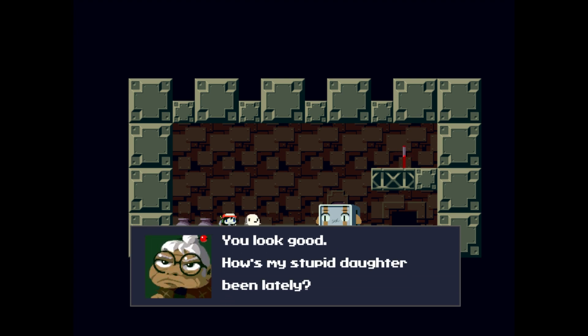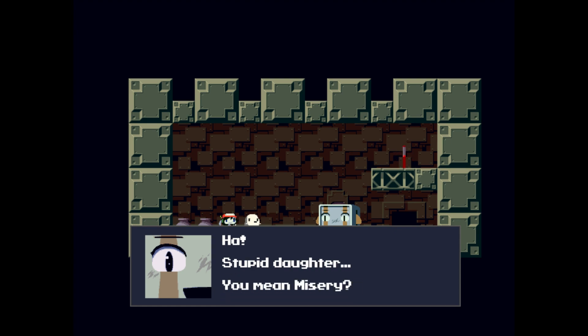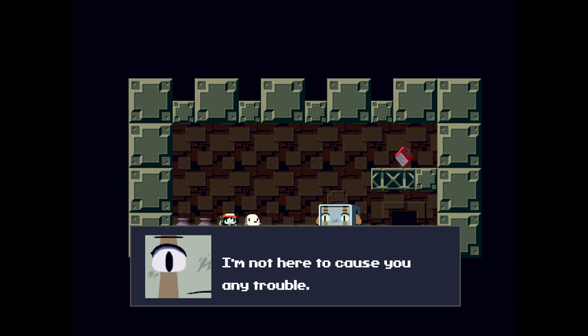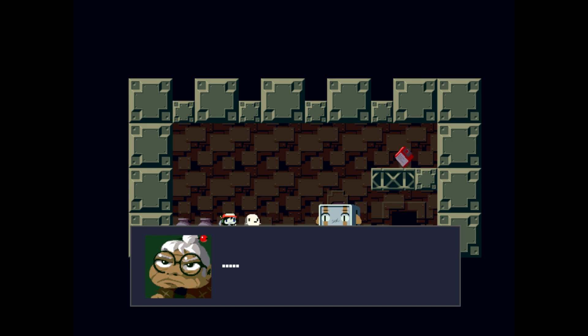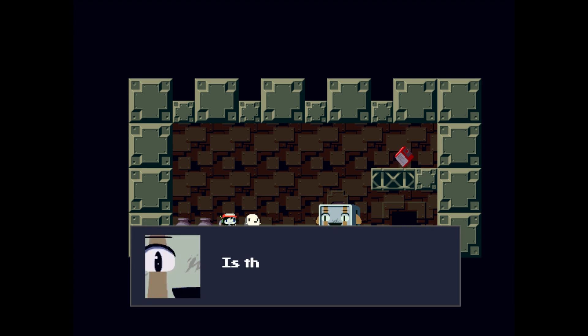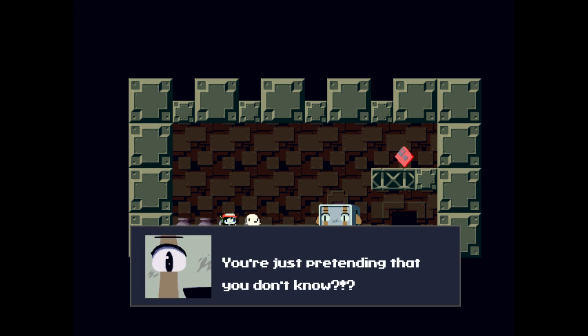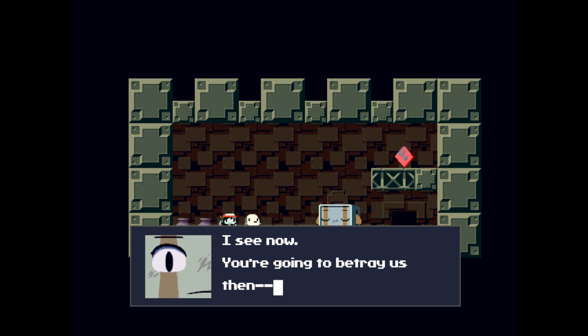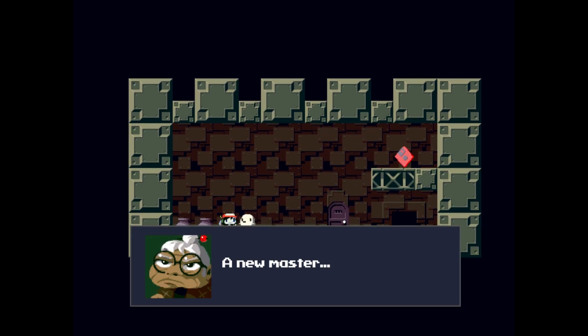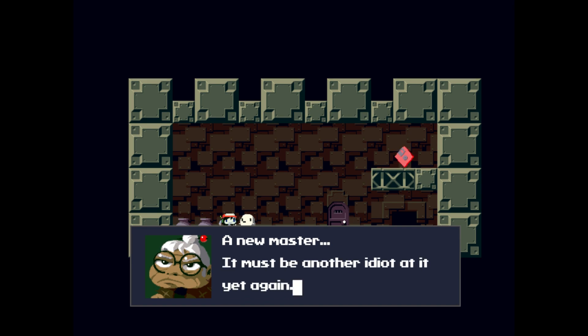It's Balrog. 'How's my stupid daughter been lately?' 'A new master has appeared — this time the surface will finally be ours.' 'I'm not here to cause any trouble, I just came by to pick up the keys to the warehouse — the warehouse with the flower seeds.' 'I have no idea what you're talking about.' 'You're just pretending you don't know — you're going to betray us.' Oh crud — do we have to fight him again?